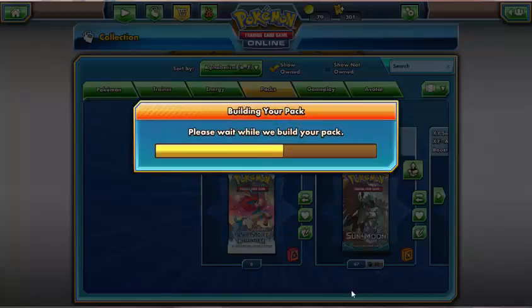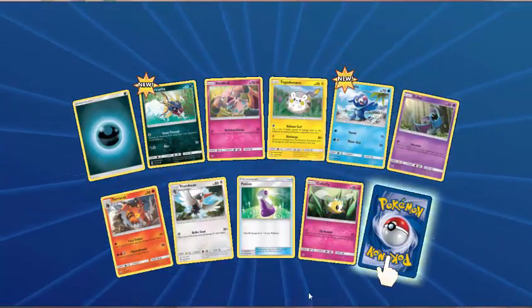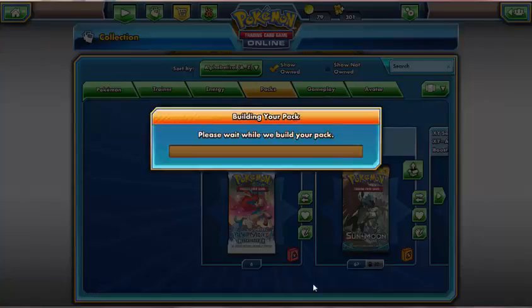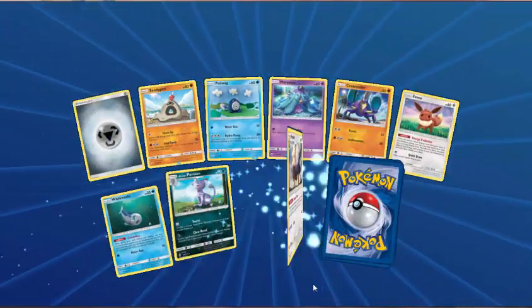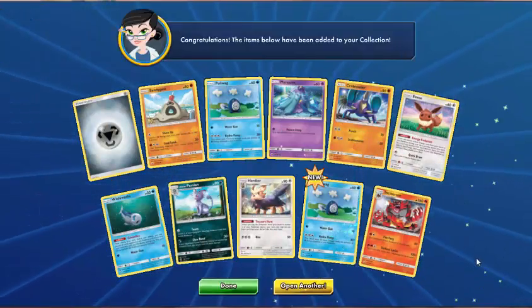I may stop occasionally to check out a card that I've not seen before. Dark Energy, Kangaskhan, Snubbull, Togedemaru, Popplio, Zubat, Tauros, Trumbeak, Potion — Reverse Cutiefly. And another Primarina! Next pack — still hunting for gold! Metal Energy, Sandygast, Poliwag, Marnie, Crabrawler, Eevee, Wishiwashi, Alolan Persian, Herdia — Reverse Poliwag. And Incineroar! Next pack — Fire Energy, Litten, Torkoal, Jangmo-o, Eevee, Stufful, Energy Retrieval, Alolan Raticate, Wishiwashi — Reverse Energy Retrieval. And Palossand!